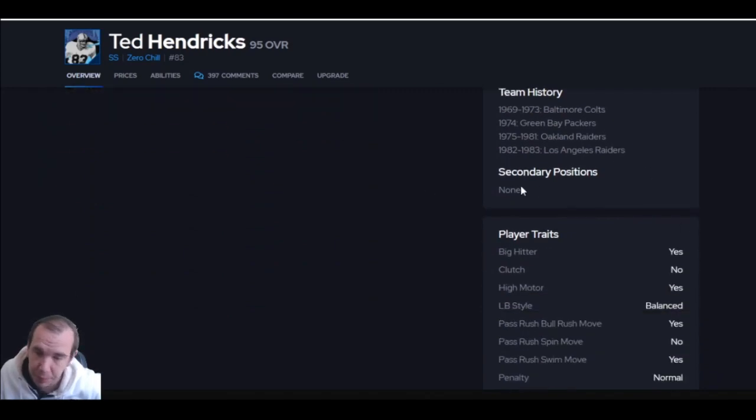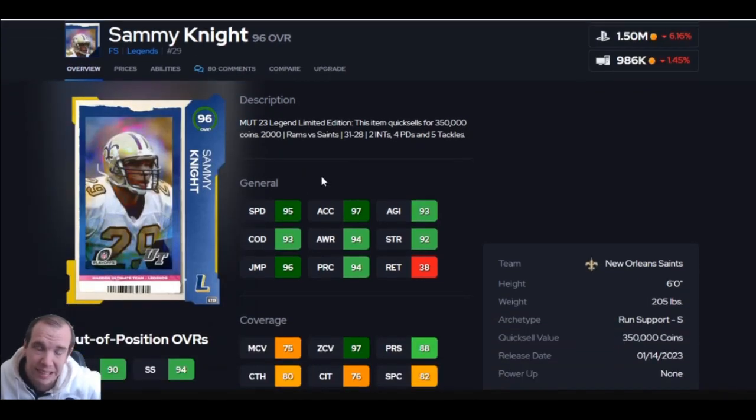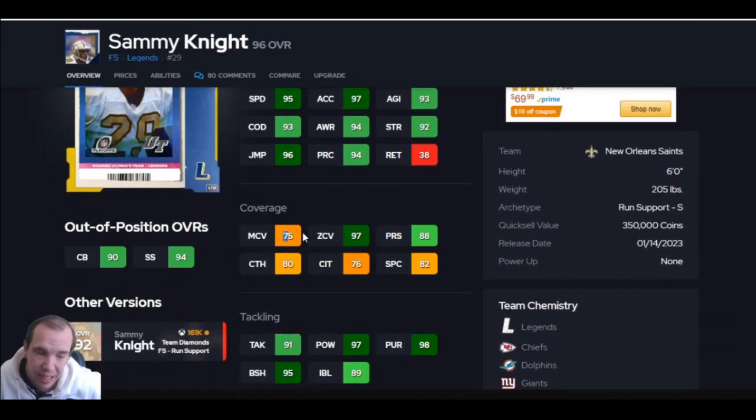He's number 10 — you probably thought he was higher, he's not. You can't put him in secondary positions, and if he's trying to guard someone like Tyreek Hill and Hill makes a cut, this guy is so far behind it's not even funny. He's wide open. Ted Hendricks needs to be a user. He's number 10 on the list.